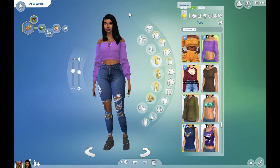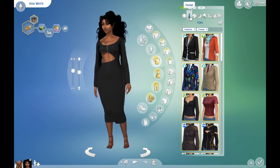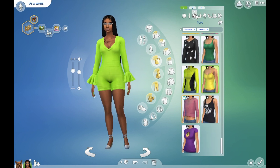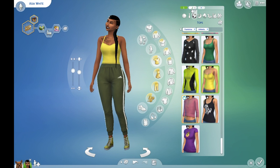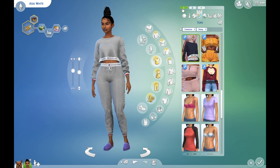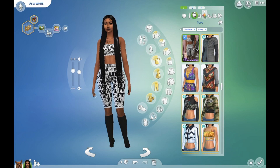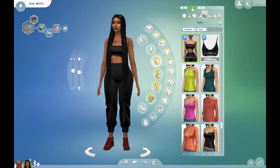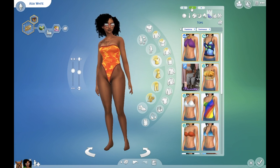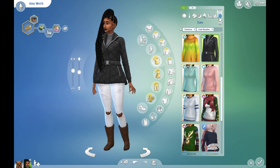This is her second outfit — cute, cute. This is her first formal wear and her second formal wear. And this is her active wear, her second active wear. These are her pajamas, second pajamas. First party outfit, second party outfit. First swimsuit, second swimsuit. And she only has one hot weather outfit and one cold weather outfit.